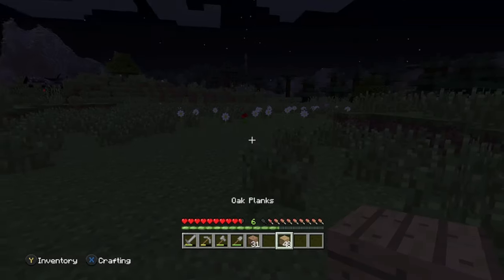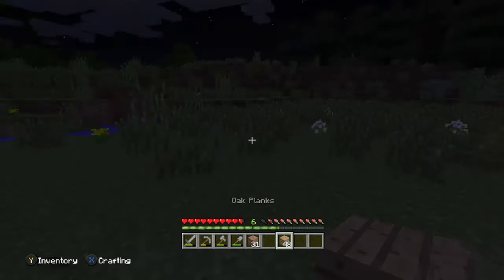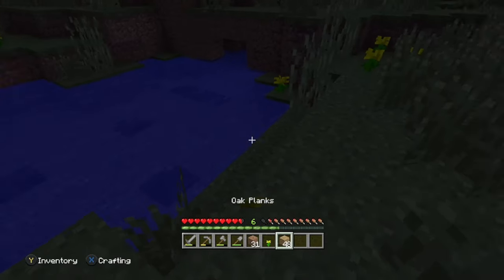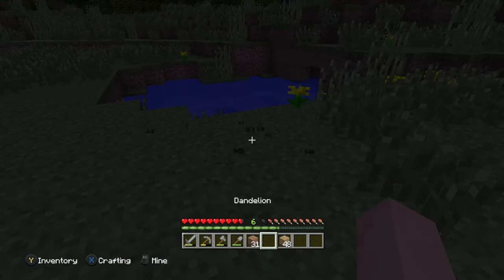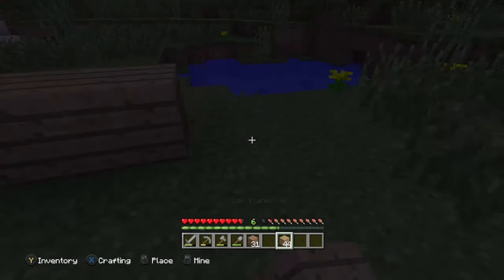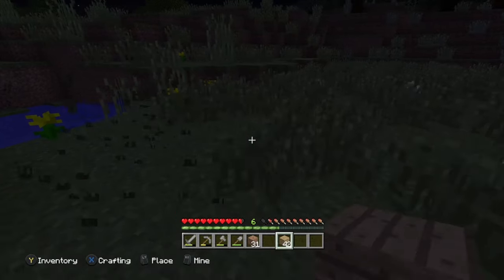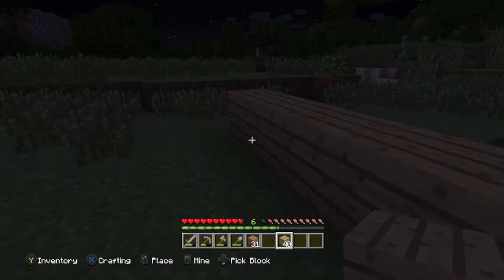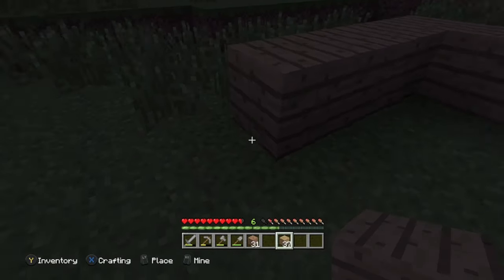It'll probably go right there. Let's see - I can build it right here. It's not going to be the best looking house because I'm not great at building. I'll just build the basic house and call it home. As soon as you place down the crafting table and the furnace, that's when you call it home - you place down your appliances.